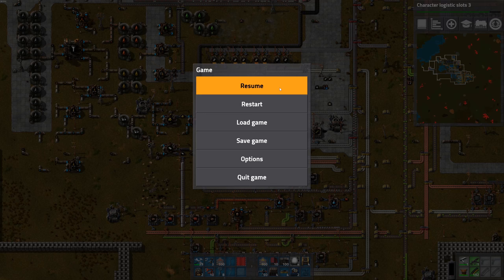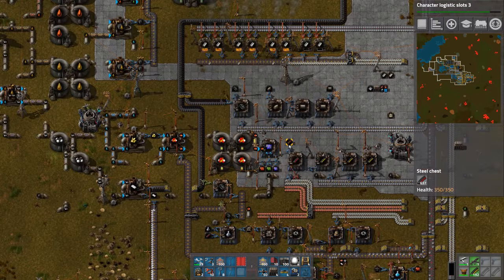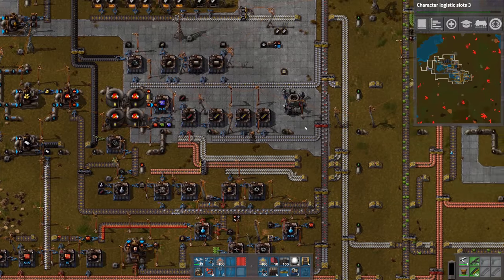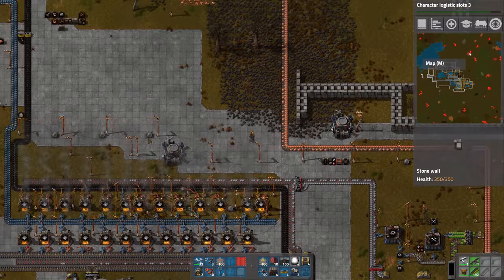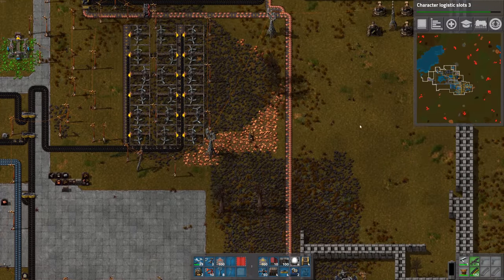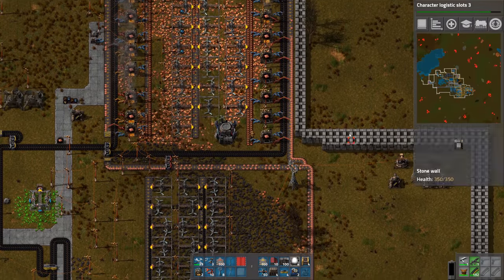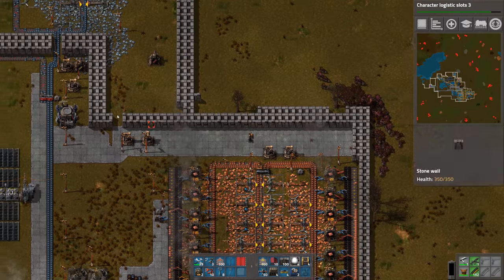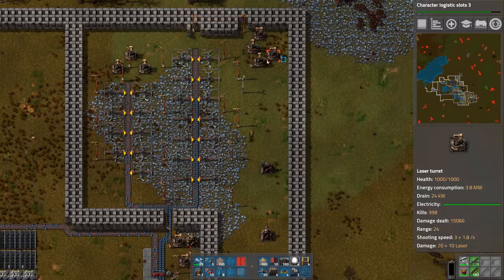Hey Gamers, it's Wintermute here from Grind This Game. Continuing on with Factorio here. I just noticed that there's a big attack that could be coming in soon — up in our northeast corner. If you can see on the map, there's this giant group of nasty critters just waiting for us. They've been tending to hit this corner, or this corner, and this corner.